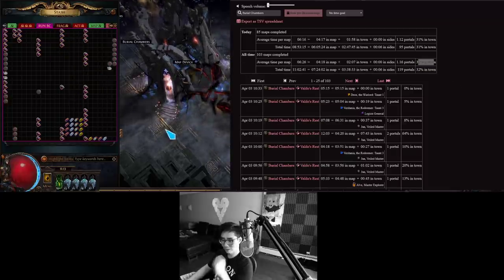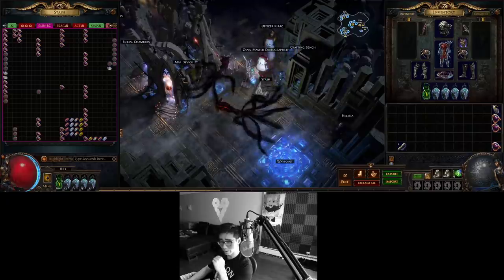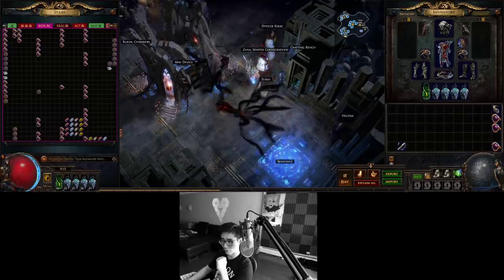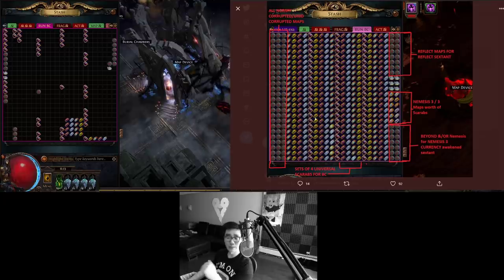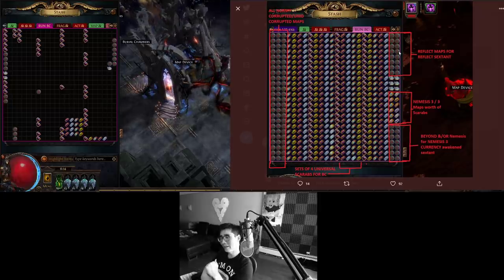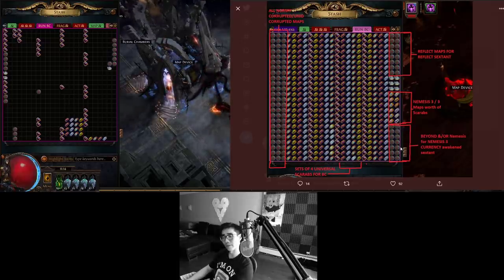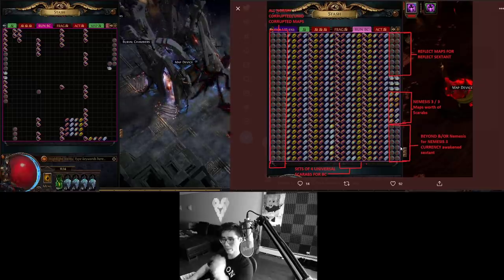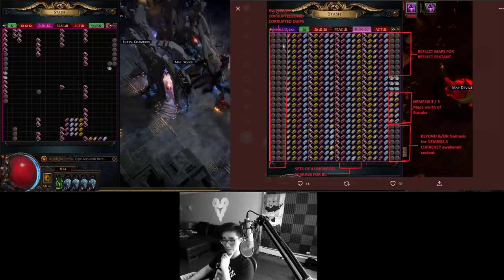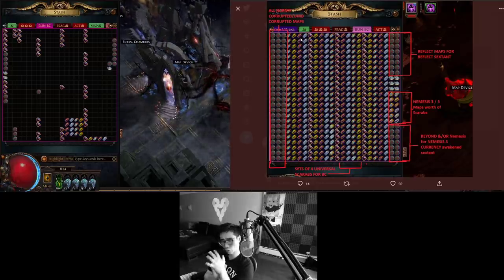Another thing I'm going to show you is what it looked like when I first set it up, so you guys can get a better picture. I'm going to my Twitter because I posted this photo there. Here it is. So basically, I pre-rolled all the maps on the top right. If I have reflect, I put those over there because you can run reflect when you get the sextant. I have some other rules — like nemesis maps I put in the bottom right in case I got the Nemesis 3 sextant, because I was using awakened sextants. So these columns show how the tab started out, and on the left is how it ended up after all the running. These four scarabs are what I use — they're global, which means no matter what sextants you roll, you can just put them in and go.